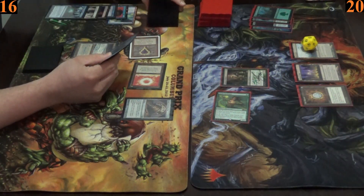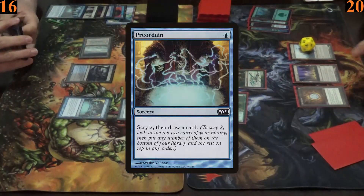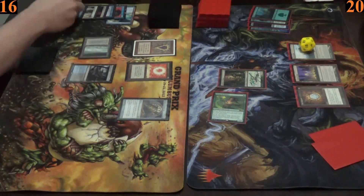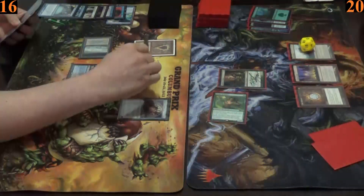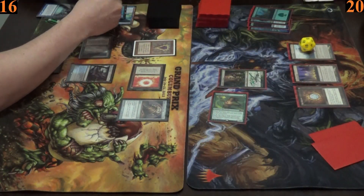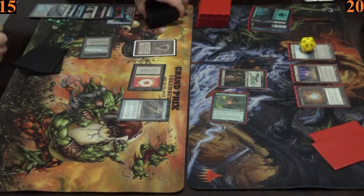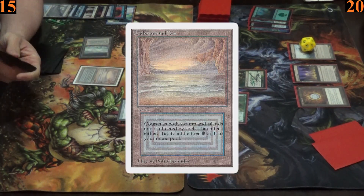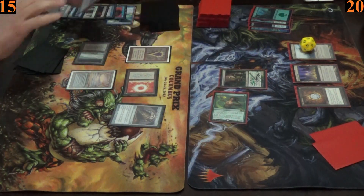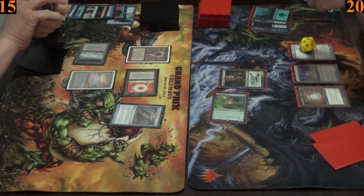Before the end step, Ryan uses Top's effect to check his top three cards once again. Ryan starts his next turn by casting Preordain — he scrys one card to the bottom and draws a card. Then he uses his Top's effect to check his top three cards once more. He sacrifices his Polluted Delta, paying one life, to fetch an Underground Sea from his deck into play. He uses Top's effect again to check his new top three cards, then passes.